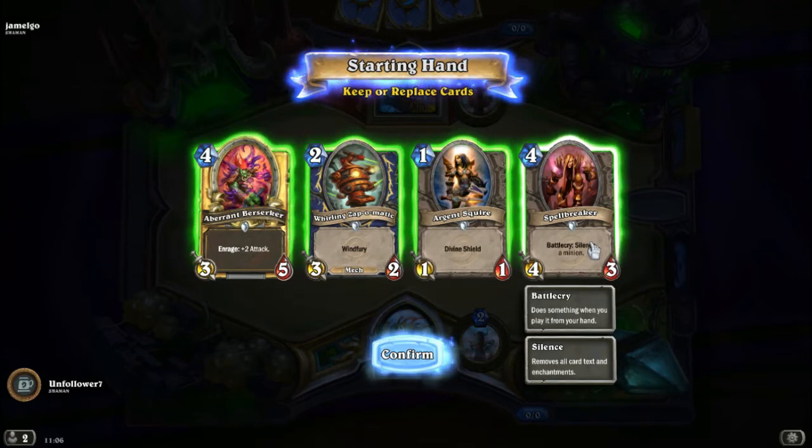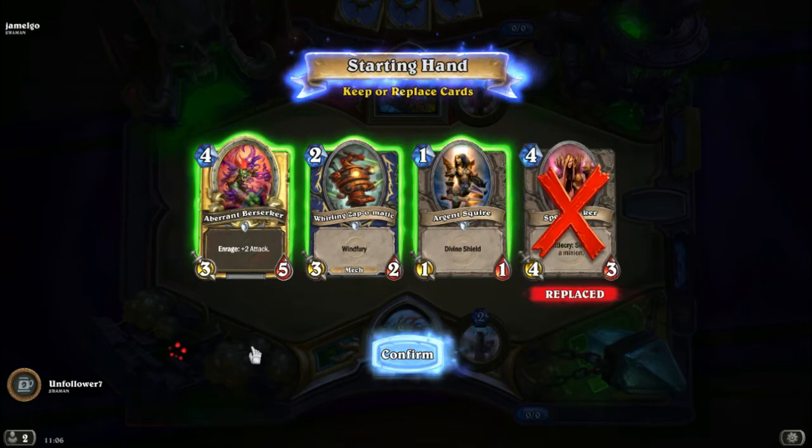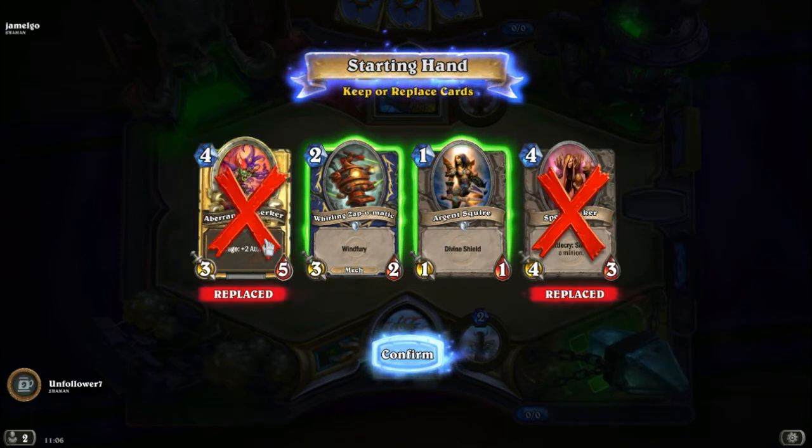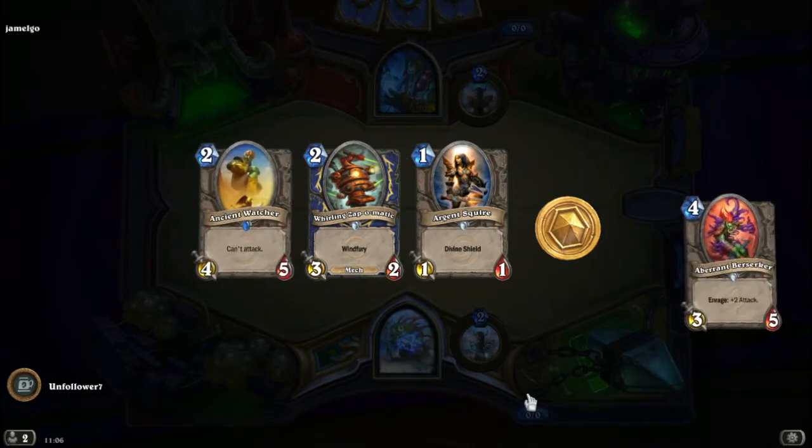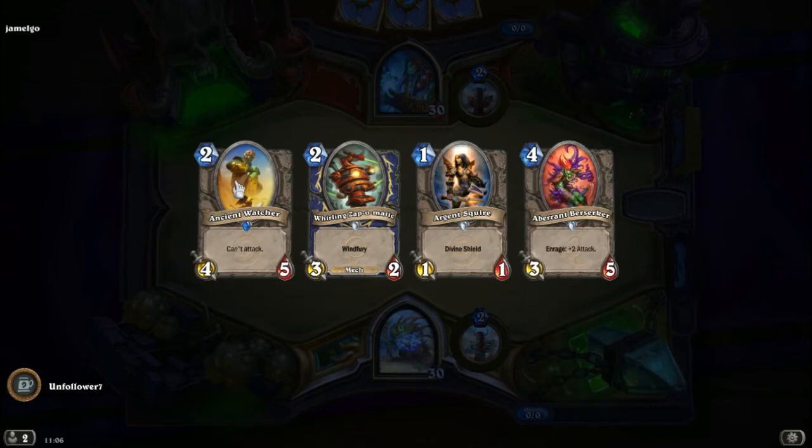The Spellbreaker is a little bit high cost. It's a good Silence minion — it's good for getting past the Taunts if you're struggling to kill them — but it's a little high cost to start with. So let's get rid of the Spellbreaker and the Berserker and we'll keep the other two.